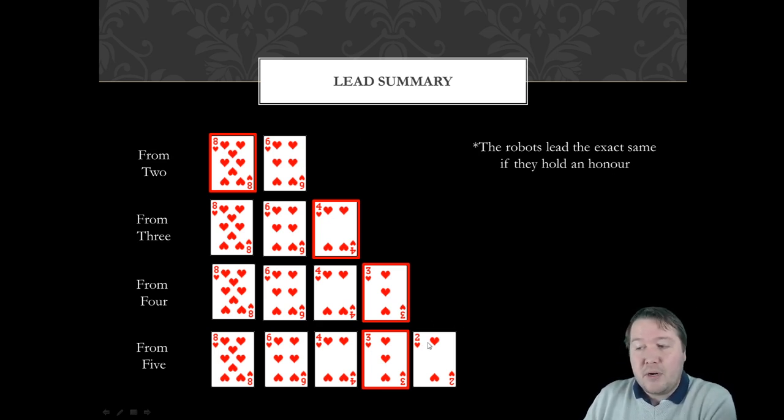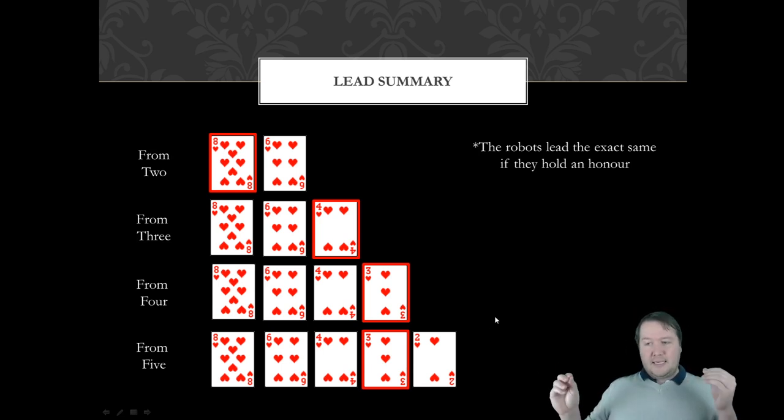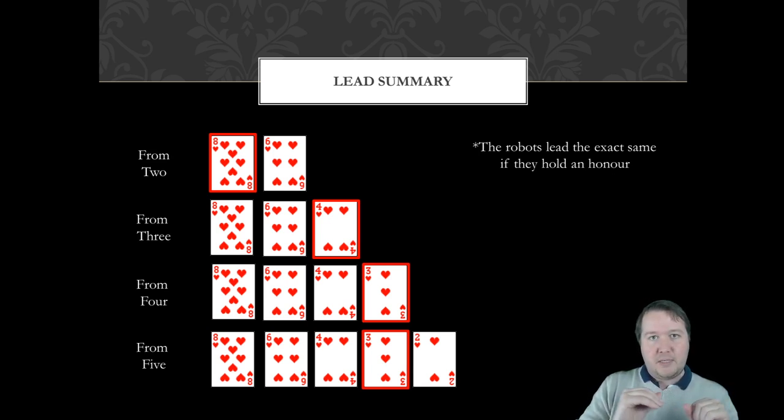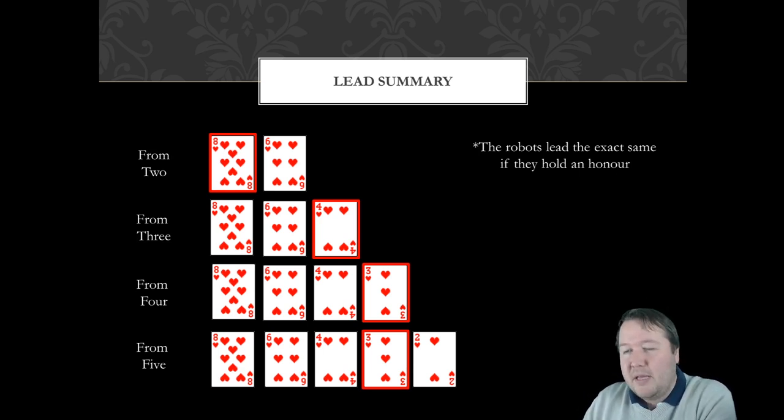If you're trying to work out whether they have four or five cards, pay attention to whether there's a card below what was led. Look at which of dummy's and your cards are lower than the one led, and keep an eye out for what the other opponent plays. Remember the specific card that was led — seeing any lower ones will clarify what length they have.